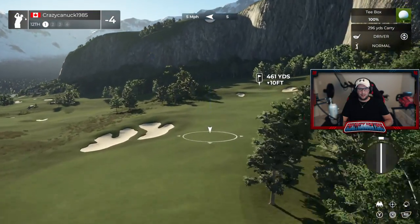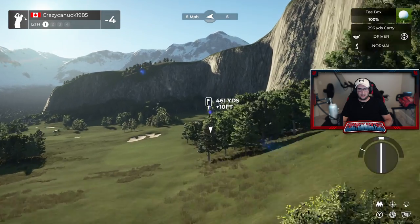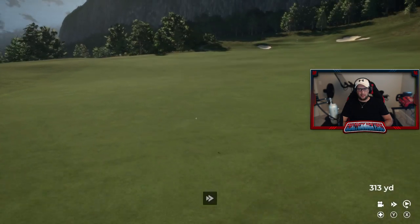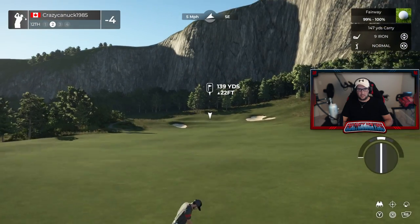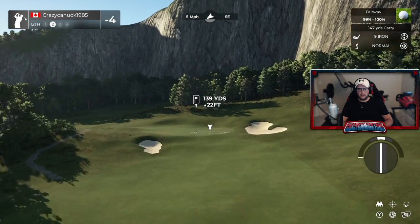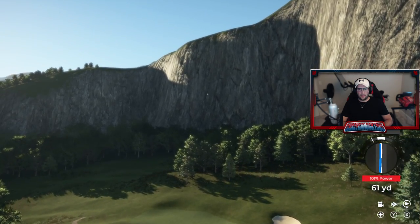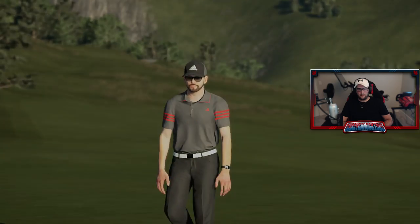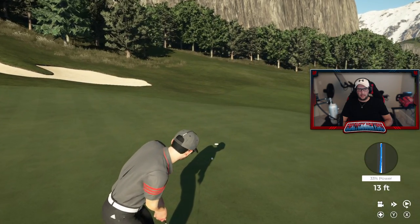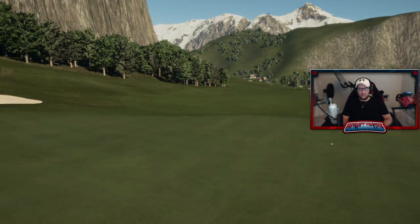Really, really enjoying this. We head back down the hill for the long par 4 12th. We got these trees kind of blocking our landing zone, but we're going to try to launch it over them, avoid those bunkers on the left. We've done that perfectly — put it in a great spot. 139 in — I think 9 iron up the hill. We got enough club here. Be right. We're good. Get in there baby — bingo! Finally made a putt. Nice birdie on the 12th.